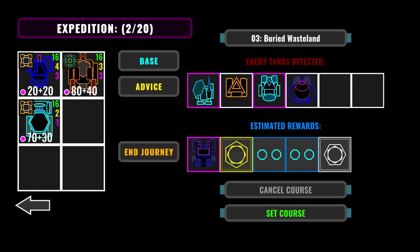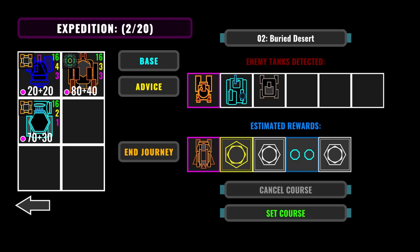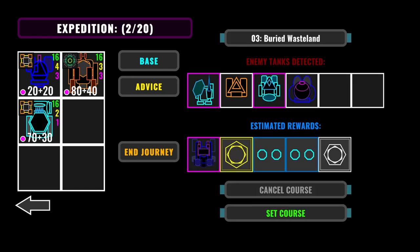Every level has about three enemies and different rewards. Axion has a reward. I think we'll be going to level three, Buried Wasteland. The ice enemies here are weak against the incinerator as well, making it a viable choice for our current army composition. Let's head out.